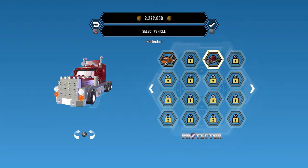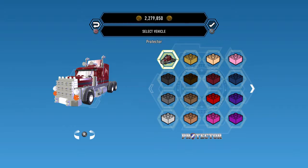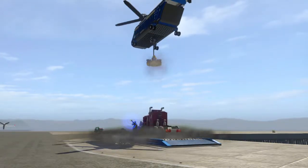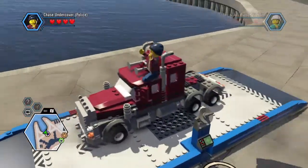It's right there. You can click on it and then you can select its color. I personally like the classic burgundy color — I think it looks really nice. And then you're going to have your helicopter drop down your vehicle, the Protector, and then you can hop right in.